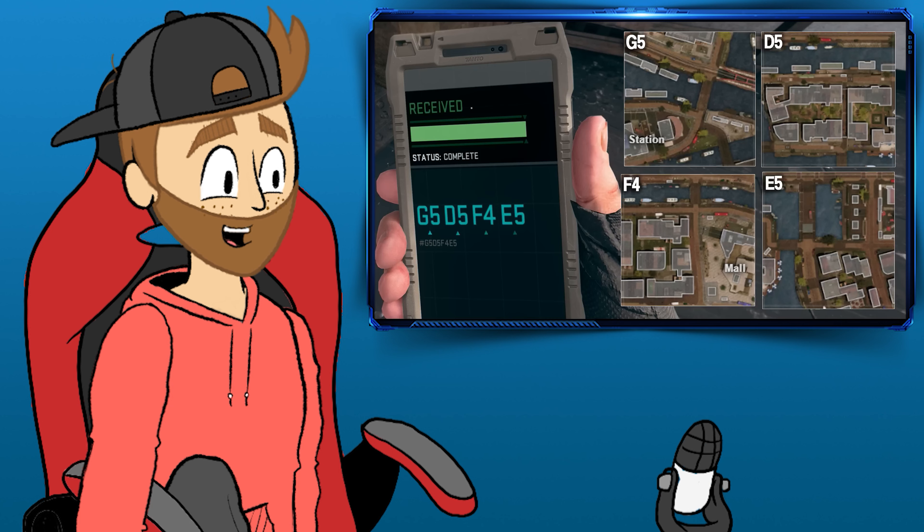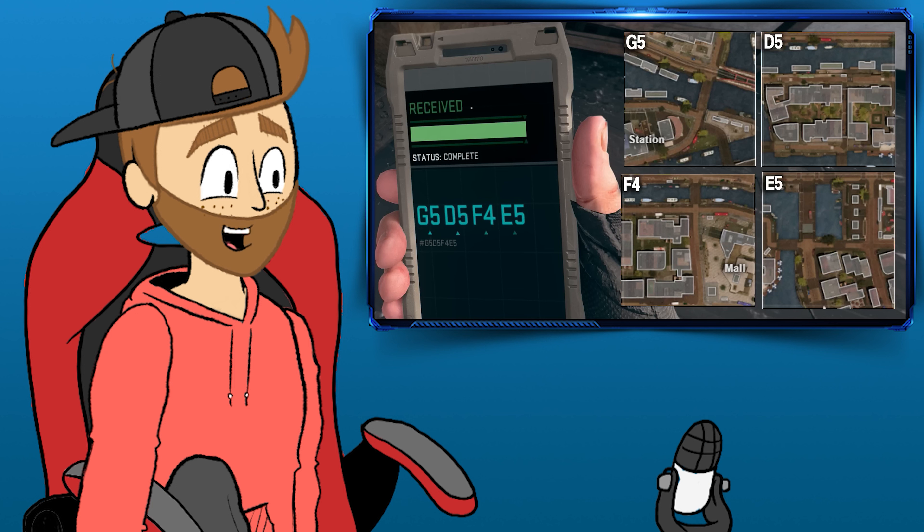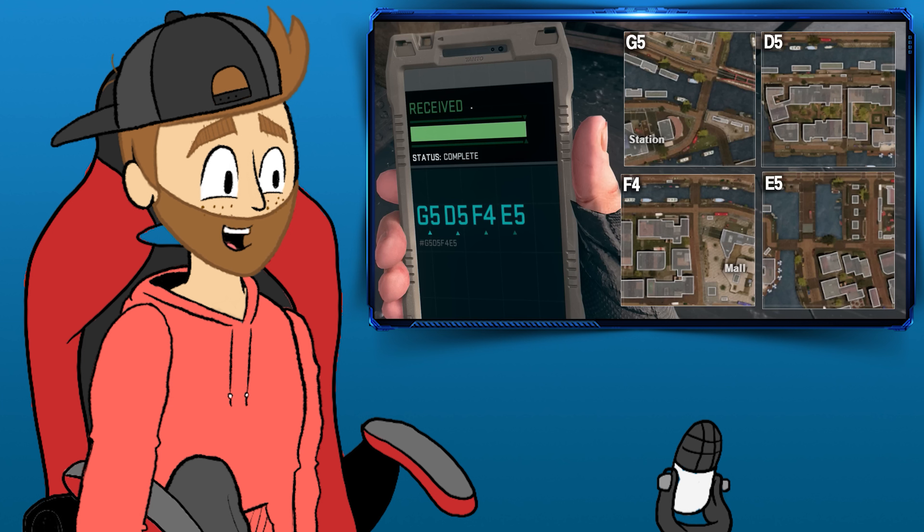Alright, so once you've interacted with the backpack, it's gonna hand you a phone. This phone is the key to the next step. Pay attention now, because it's gonna generate four sets of coordinates on Vondel's tactical map. Unless you've got a photographic memory, whip out your own phone and snap a quick picture of those coordinates. The phone disappears faster than you can say easter egg, so capture those coordinates while you can. And if you miss it, you can always interact with the backpack again for a second peek.